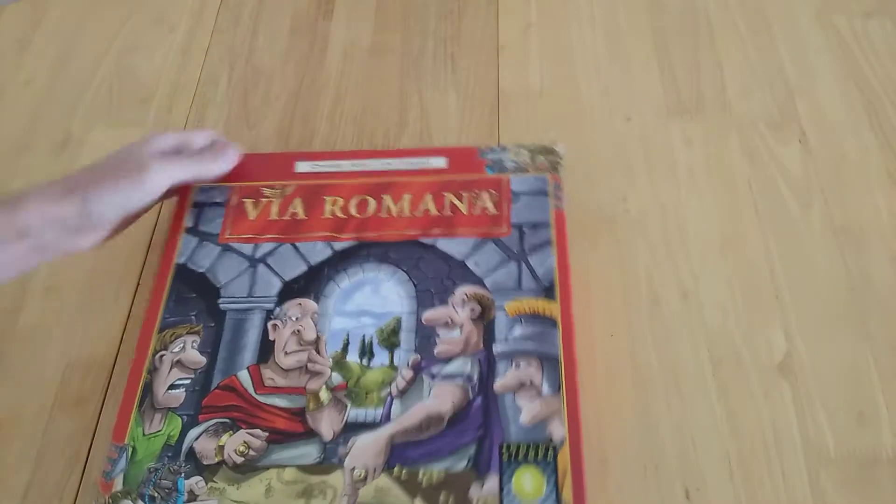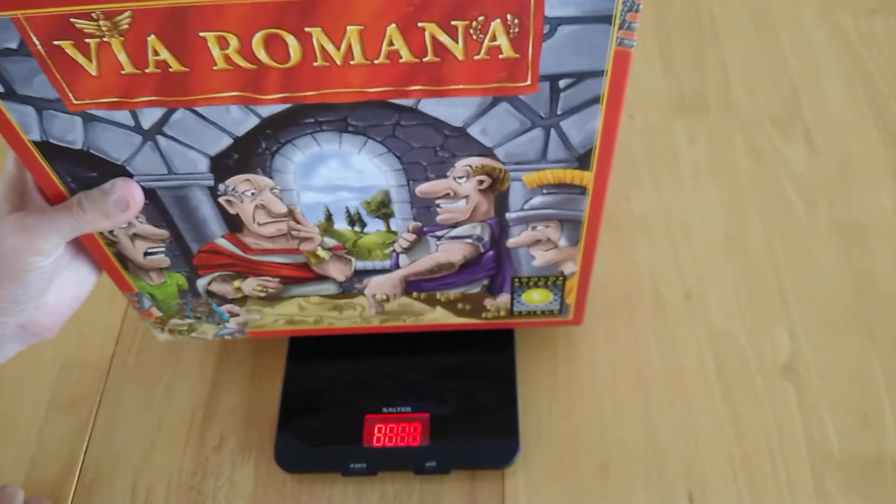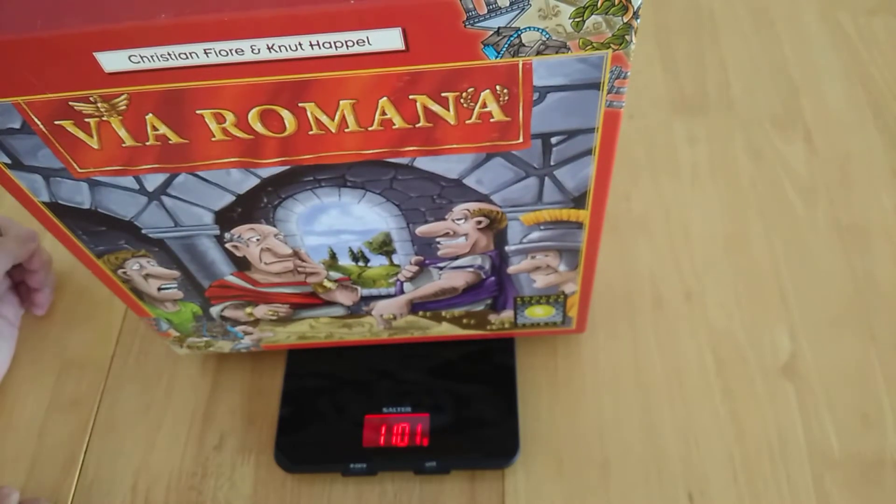That is Via Romana, and now we're going to look at the weight. It's a nice bright box. Via Romana comes in at 1,101 grams. Thank you very much. I'll be doing more videos today so keep a look out. If you're subscribing you'll get notified straight away. Thank you very much. Goodbye.